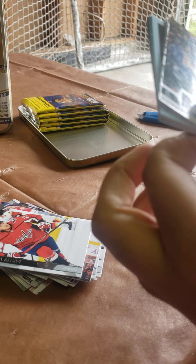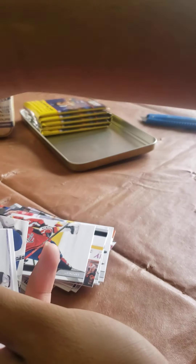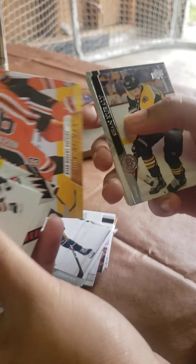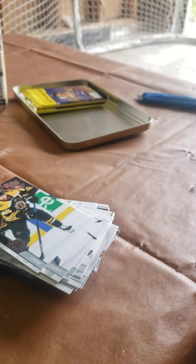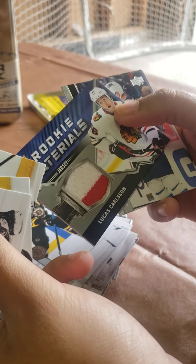I wonder what young guns we're gonna get. So we got a S-Tin-Whistle young gun and Tyler Pertuzzi Dazzlers. And we got a Ryan Newton Hopkins canvas. And we got a Cursev Marky Rookies. And we got a Carlson Double Jersey Marky Rookie Materials. 92 packs left.